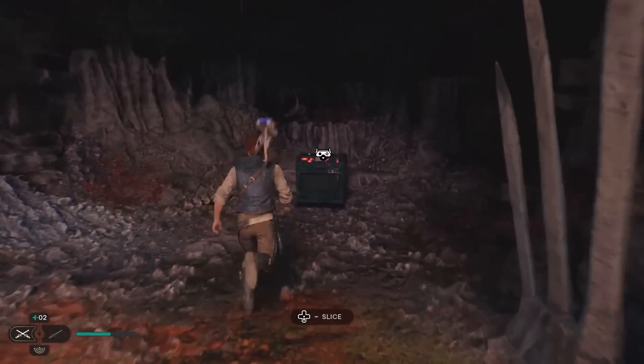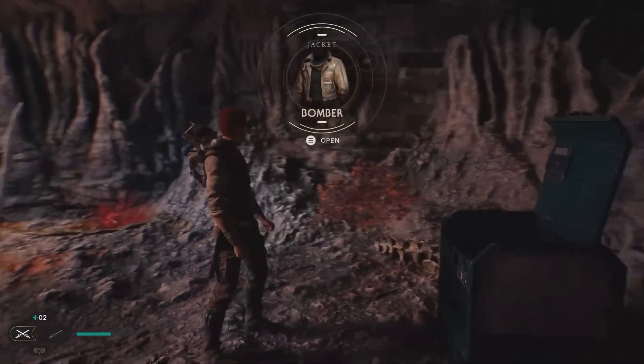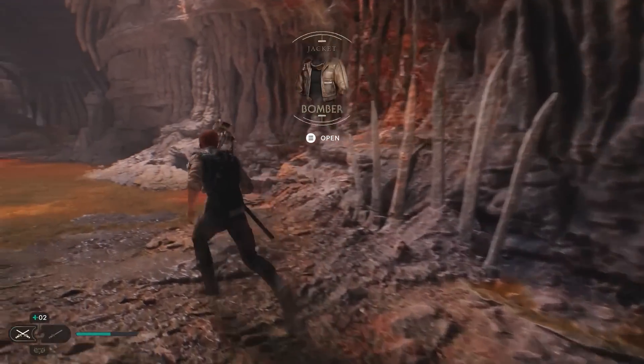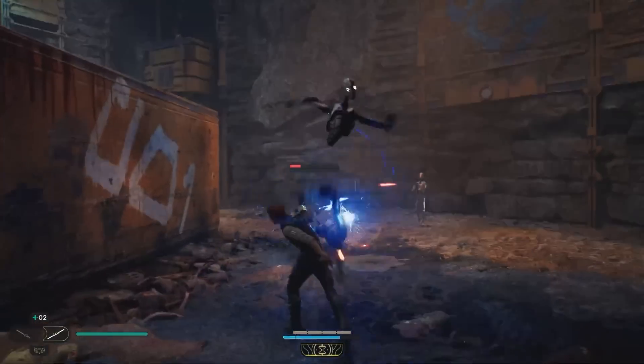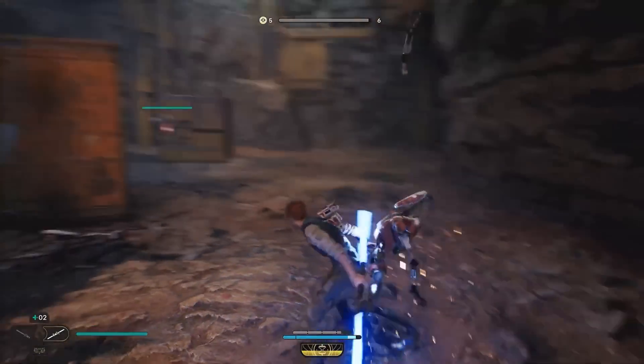We also see much expanded customization — Cal gets a bomber jacket which is clearly not simply a recolor of his current outfit, which is nice. Cal has a bunch of new lightsaber moves and new powers, the UI is different, and we see what might be some droid dismemberment. Of course, the animals also come apart when struck.